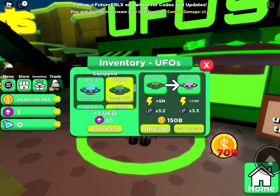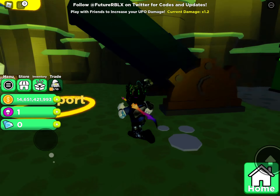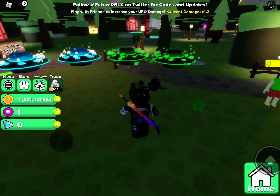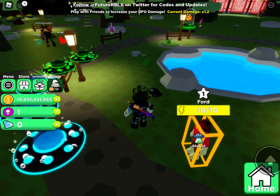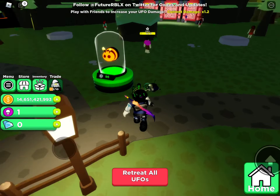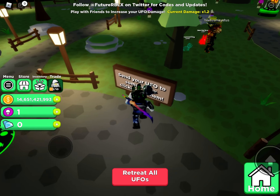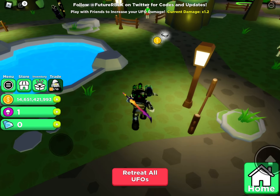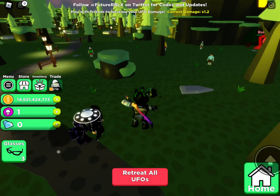I've upgraded them all to bubble UFO. I'm going to upgrade those two to forest, and they help you abduct. You start off being huge. Once you abduct them, you get money and you have a double jump, so it makes it easier.